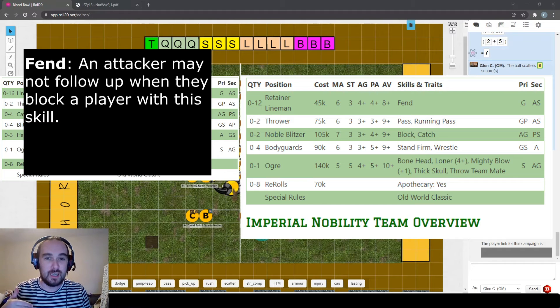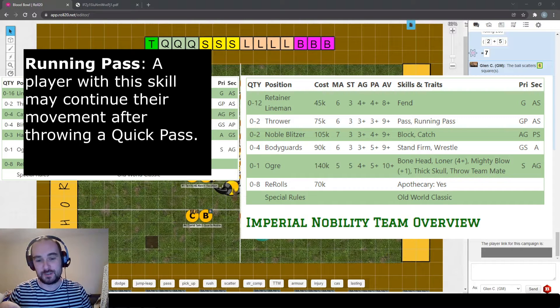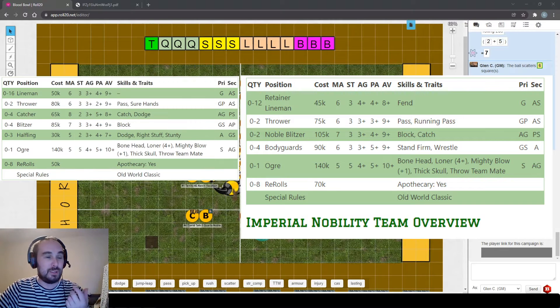Fend is really useful - you only start to realize how useful it is when you use it or face it. It can deny areas of the pitch to your opponent, and with the Nobility team having it on all their linemen you can use it in quite clever ways. Their throwers are also worse than human counterparts - passing at three plus rather than two plus, and they lack sure hands, replacing it with running pass, which only allows movement after throwing a quick pass.